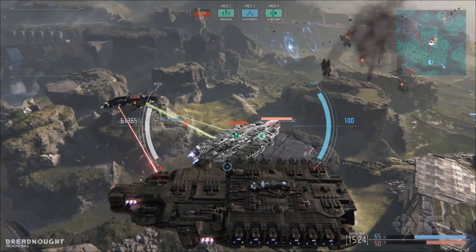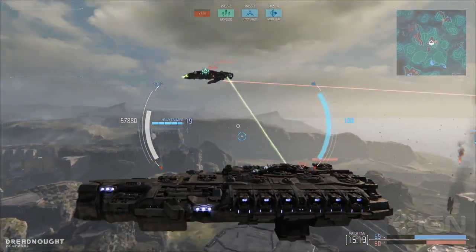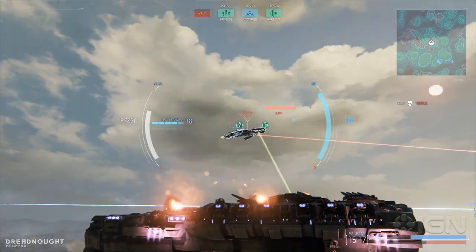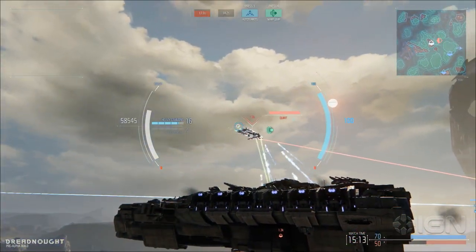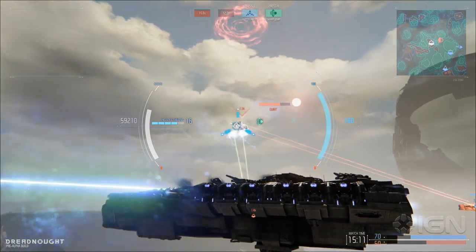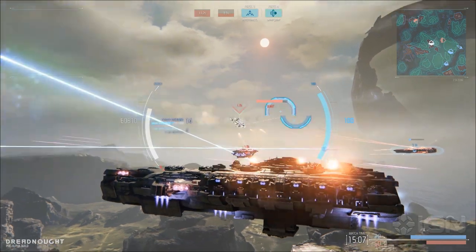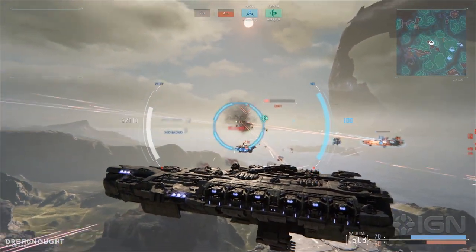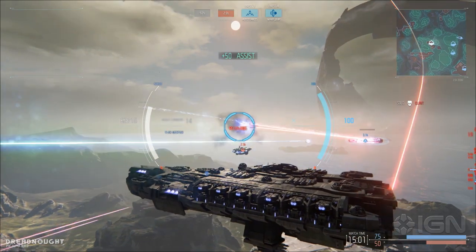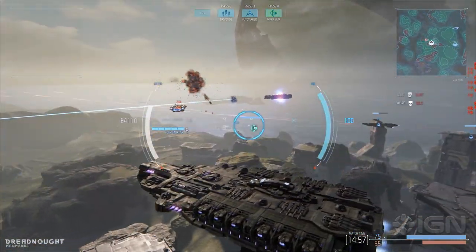So this is an enemy Dreadnought here. If you attack him now while he's being supported by the support cruiser — ability two is ready, punch in the broadside. That's gonna do some good damage. Now he's out of range of your secondary weapon, but you can still jump close to him. He got blown up — that's even better. Focusing fire from your teammates.